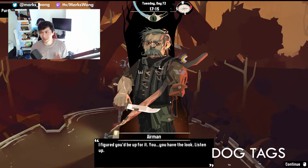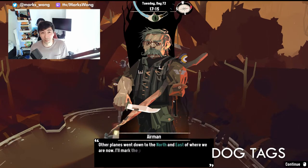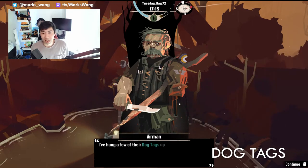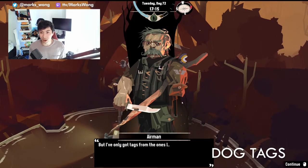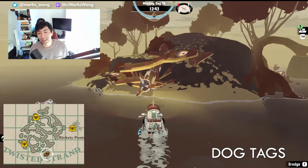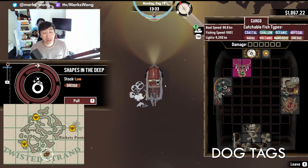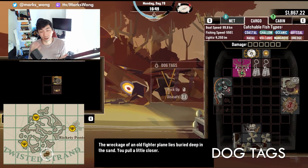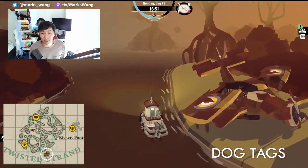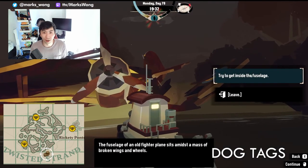Last but not least — not technically a pursuit — but the dog tags are still worth mentioning because you get a couple of extra upgrade parts and they're very easily missable. In Twisted Strand, when you find the airman, he'll have additional dialogue asking you to find dog tags of his buddies, which have been scattered around by those ugly, finned sucker things. There are three dog tags in total — they're shown on the map on screen — so just head over to each location and fish them out. Some you don't even need to fish; you can just interact with the airplane to pick them up. Also important: don't give them to the trader. You can sell them as trinkets, but it's more worth it to get the upgrade parts and the additional dialogue from the airman.